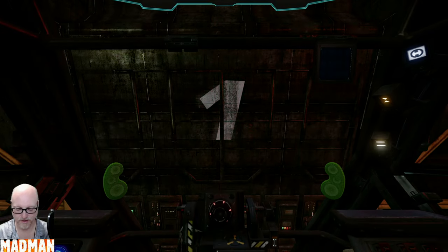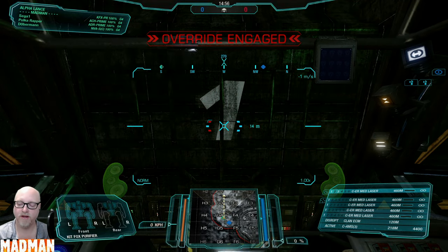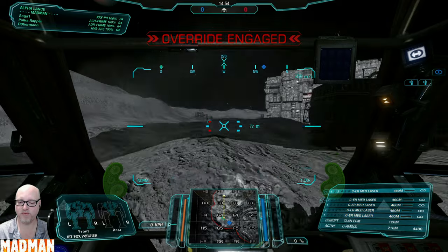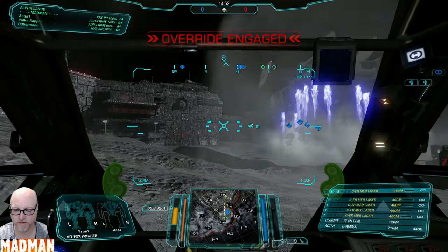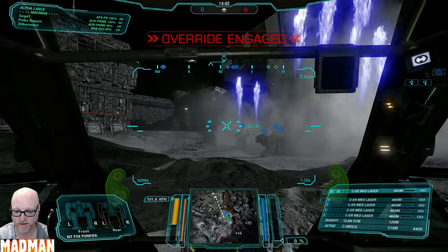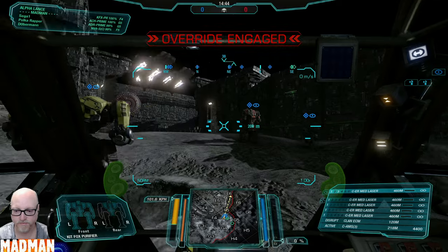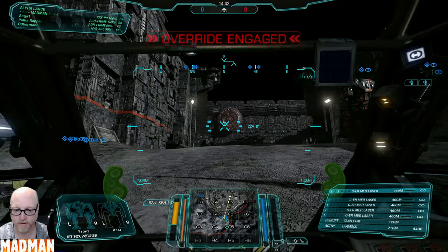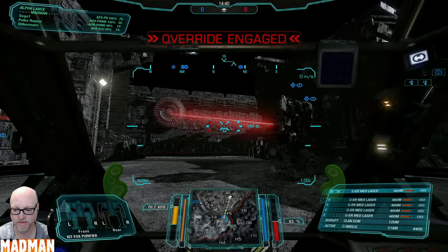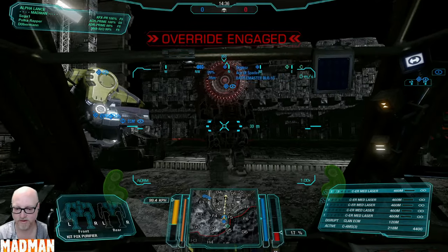Welcome to round two of the Kit Fox. This is a support build again, so my goal is to make sure that my allies have an AMS umbrella around them. The big guys don't have to cap anything in the center, so stick together.